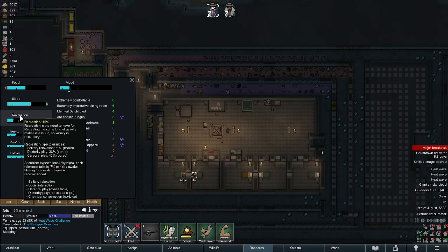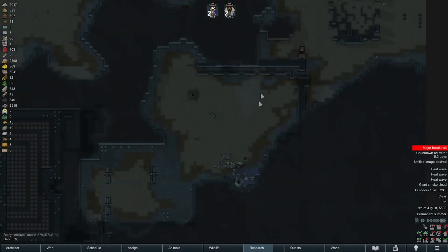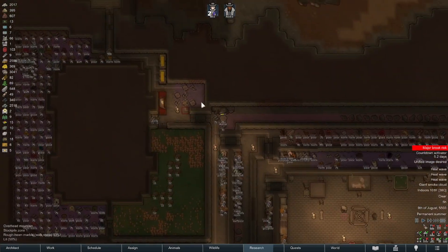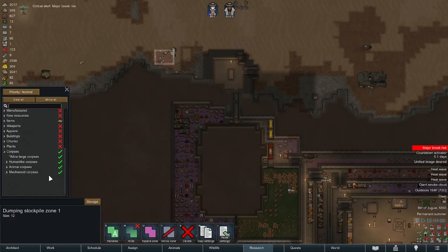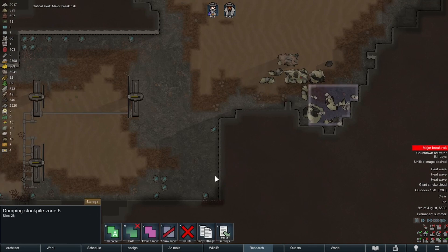I did have to rebuild this — we got assaulted by mechs. There's one of them here. I'm going to turn off mechanoid corpses. I want to bring those in. We got assaulted by mechs but they had a battle with some tribals.